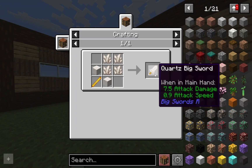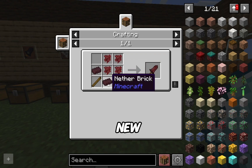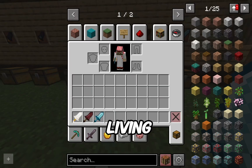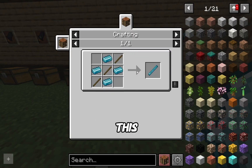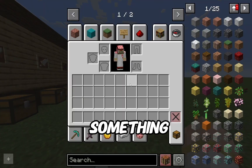The quartz big sword is made with quartz and blaze rods. For biomass — which is a new material added by the mod — you combine biomass with nether bricks to get the biomass sword. The living metal sword is a bit different: you need living metal and three sticks. That covers all the swords.